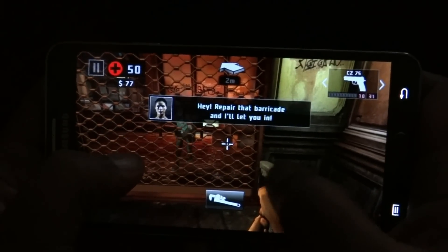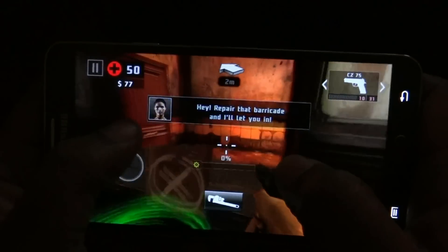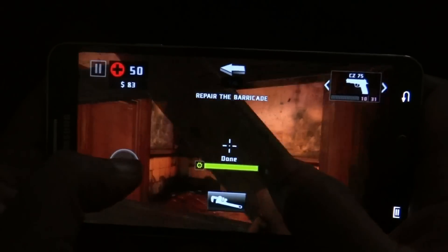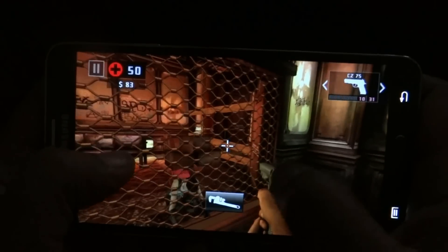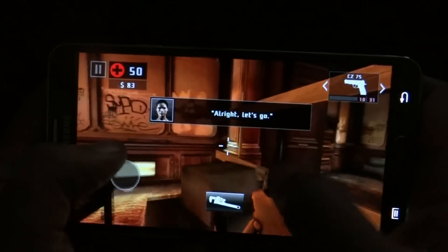Luckily this time around, there is no energy meter and you will be free to play to your heart's content. Another new feature in this installment is the hideout, where you can build workstations and upgrade items. You can craft medical supplies and explosives, to name a few.